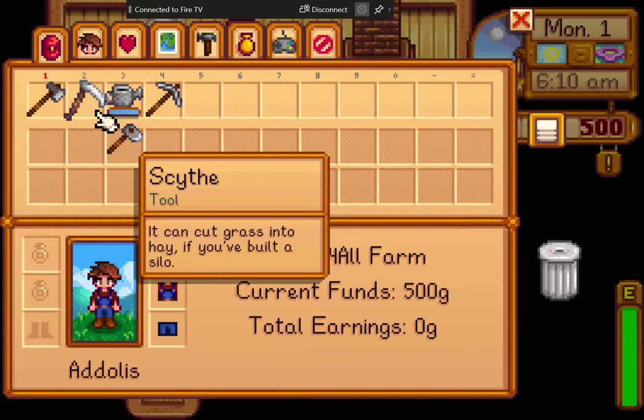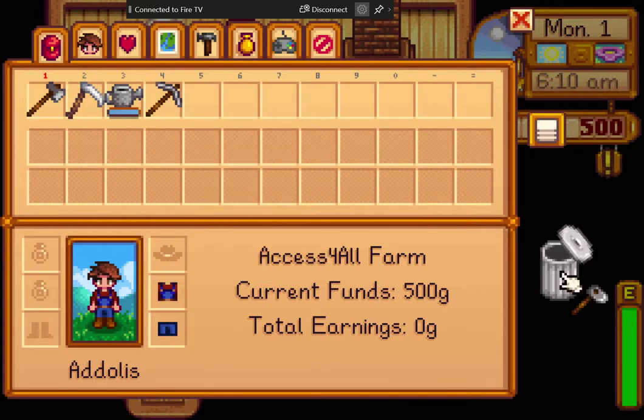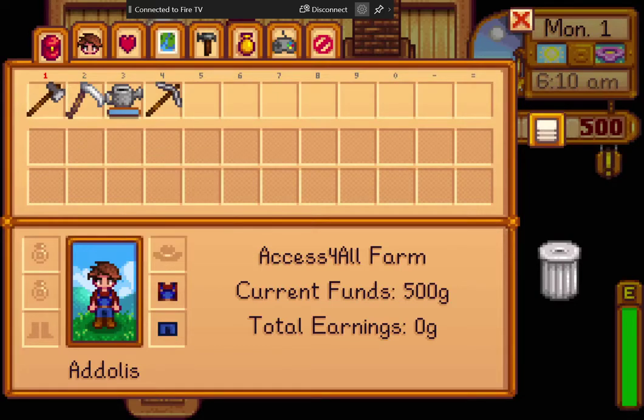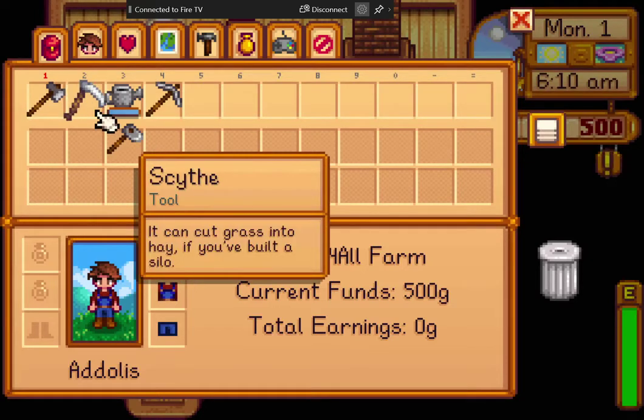This is important: if you have an item attached to your cursor in this way, you cannot exit the inventory. If you try to exit the inventory, a trash can noise activates — meaning it's asking 'Do you want to throw this away?' We do not want to throw this away. Just move away from the trash can and you will still have the item.